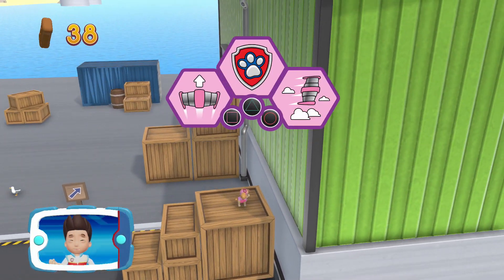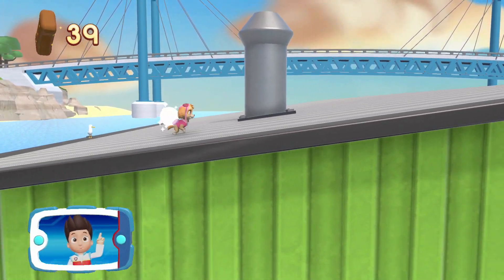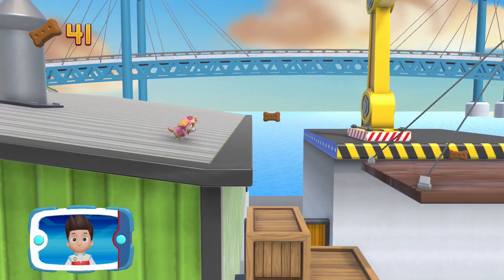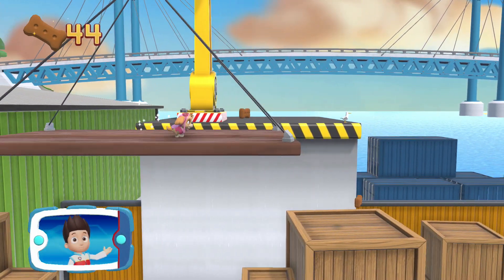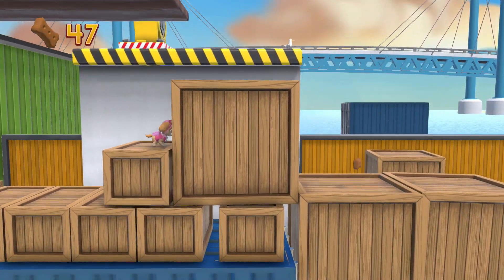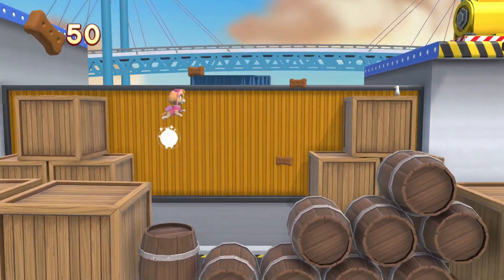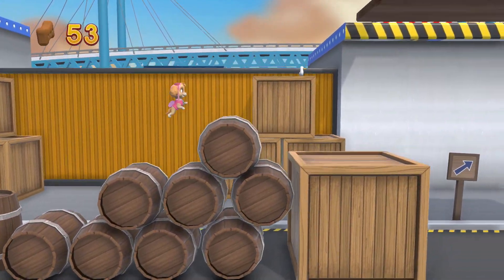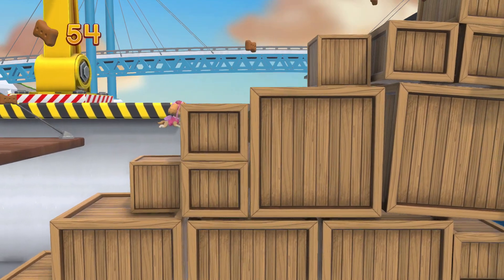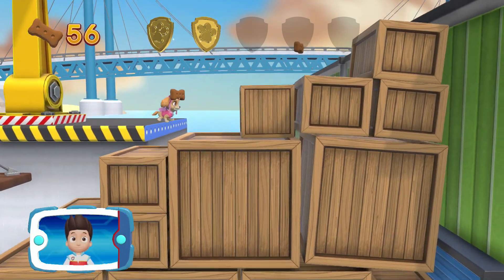Which pupability should you use? Great job! To find the lost sea turtles, keep following the path! Find and collect all of the pup treats that you can! There's a golden paw print nearby! A golden paw print! You got it! See if you can find them all!